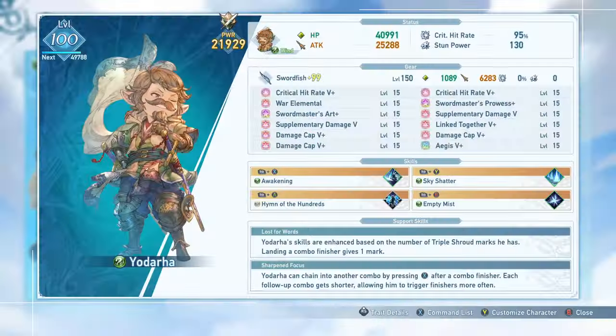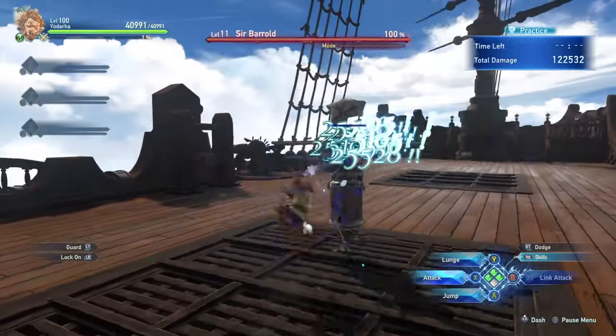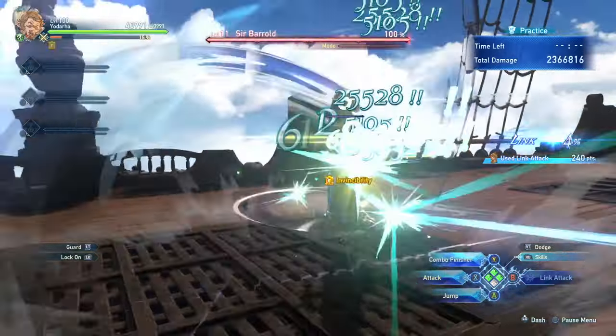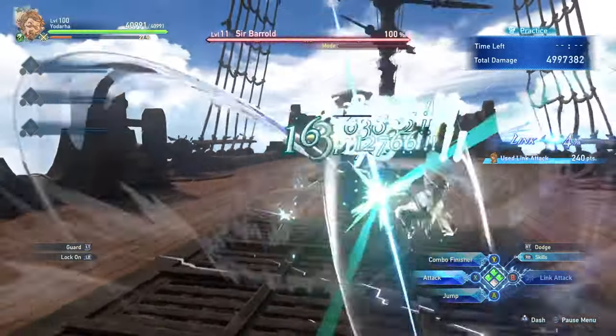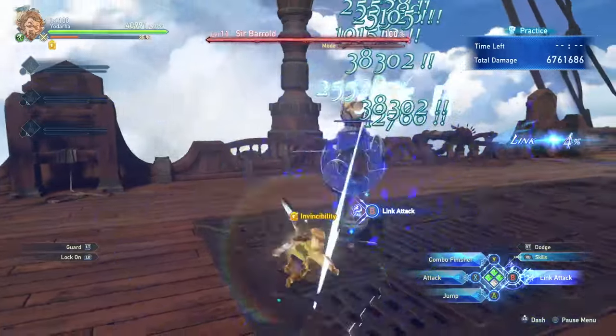Yodara is a character all about his combo finishers. Not only does it generate Shroud Marks, but it also does a lot of damage, and his second support skill backs this up. Yodara has a pretty long combination attack normally, usually being five attacks or inputs to get to your combo finisher. But with this skill, you can immediately attack out of your combo finisher to continue your combo, needing one less attack to use your combo finisher again. This continues stacking until you need only one attack to immediately go back into the combo finisher, meaning you can get a lot of damage ramping this up, and more combo finishers also means more Shroud Marks.